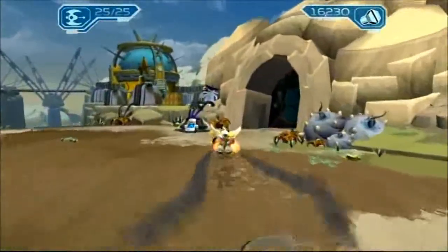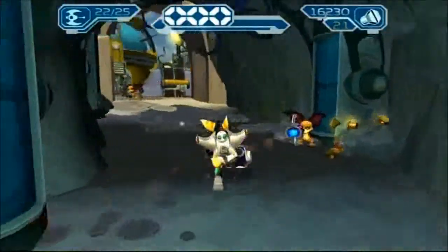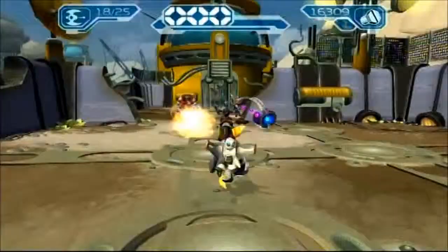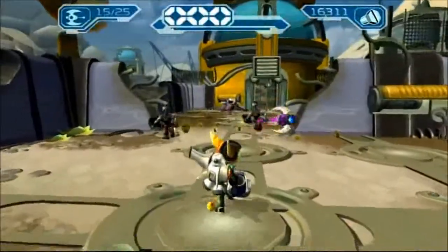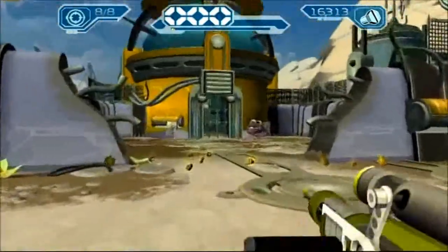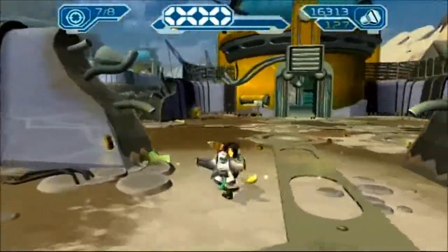Next we're going to do the other path of Barlow. And we got a new weapon - this is the seeker gun. It shoots out a little ball, the ball gains these axe blades, and then it shoots towards enemies and blows up.